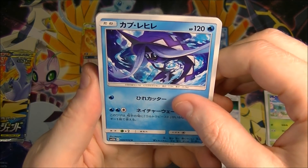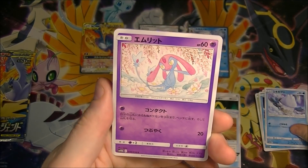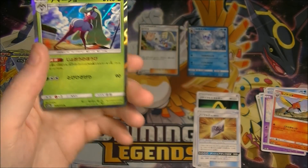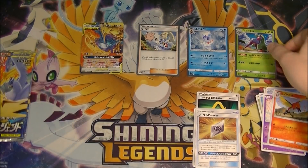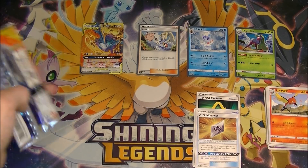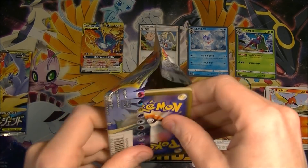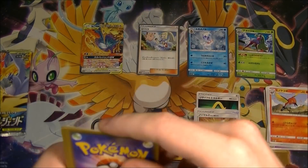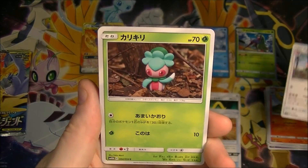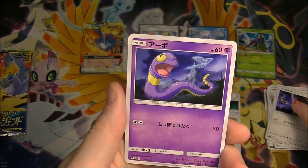We got something in this pack as well — I can see something shiny at the back. It's just a holo. I think we've done pretty good to be honest so far, but I'm still kind of greedy, I'm hoping for something more. I'd like to get another secret here, that would be great. But you can't go in every time — I would like to, but we can't.